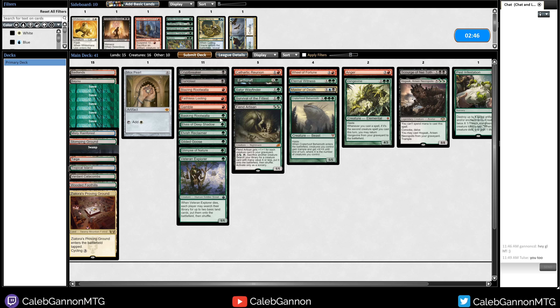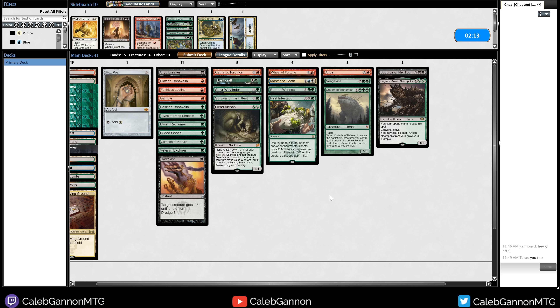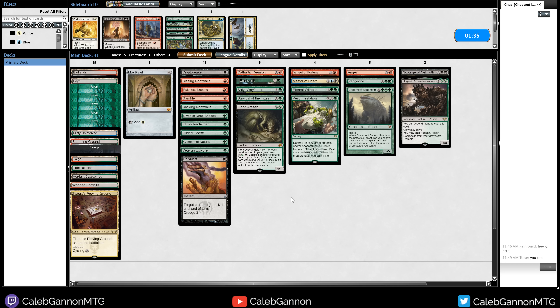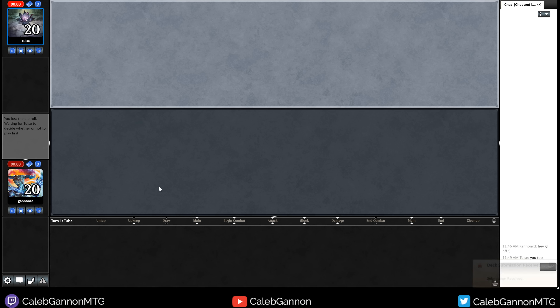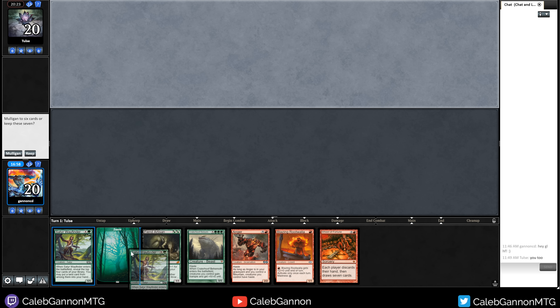Craterhoof is good — I should have this card in the deck. On the draw I bring in Craterhoof. Veteran Explorer seems pretty safe against their deck, so I don't mind that. Dark Blast seems good — I like it against them because they have Path. I mean, I could just discard Craterhoof early and get it back with Eternal Witness. What do I cut? This deck is so full of good stuff. I'm just going to cut Dark Blast — I know I said I liked it against them but I like everything else in my deck more.